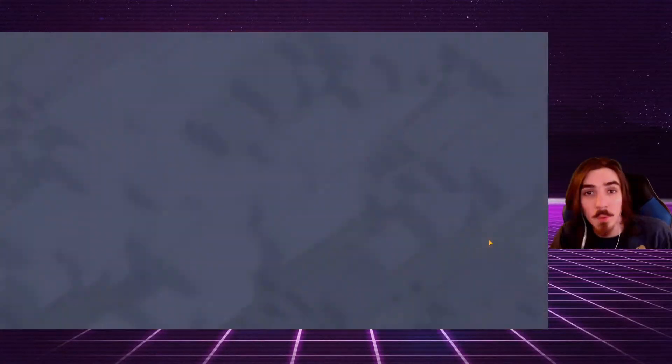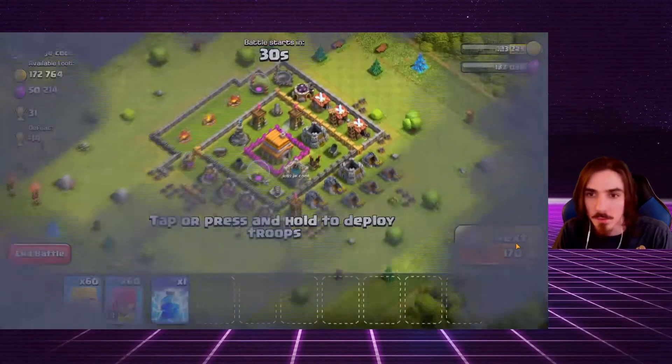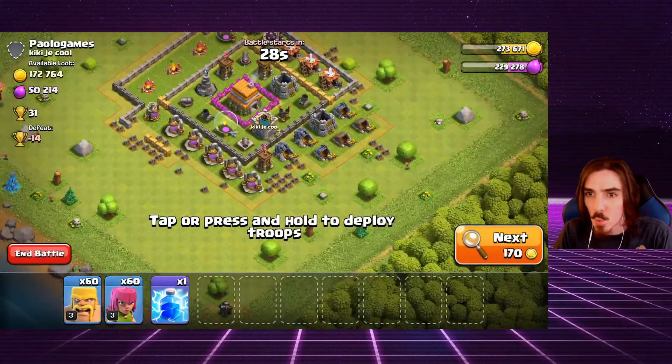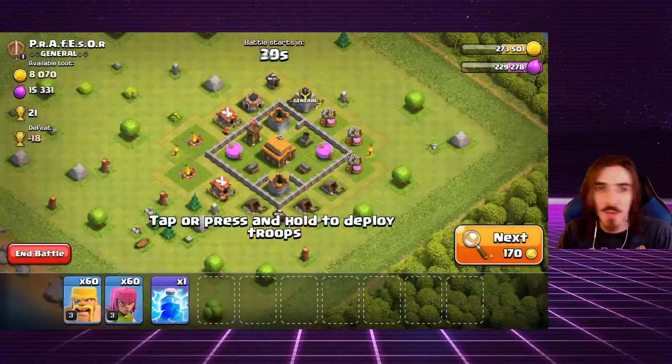Getting a three star will help with my treasury and star bonus. This base has a ton of loot, but since we need elixir more than gold right now, I'm going to skip that base and keep looking.